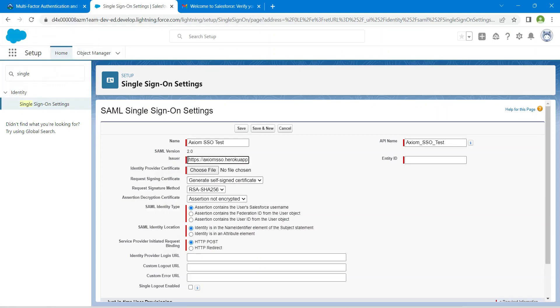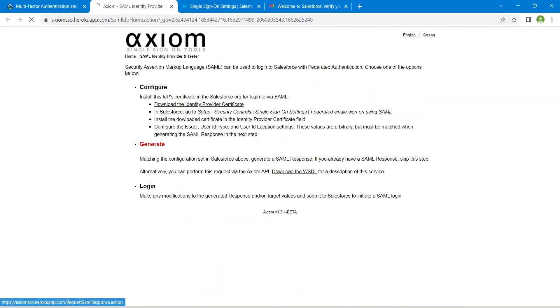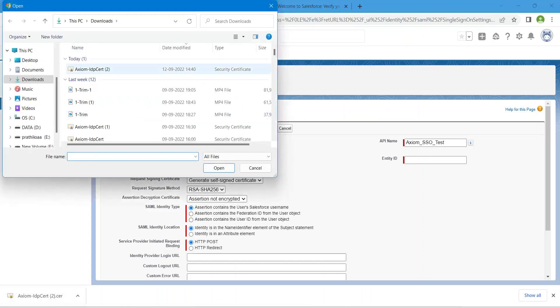This is SAML 2.0 version. Now we are going to choose a file — for that we are going to download that file from the challenge. Click on Download the Identity Provider Certificate. Once it gets downloaded, get back to our playground and choose the file, click the downloaded file, and open it.